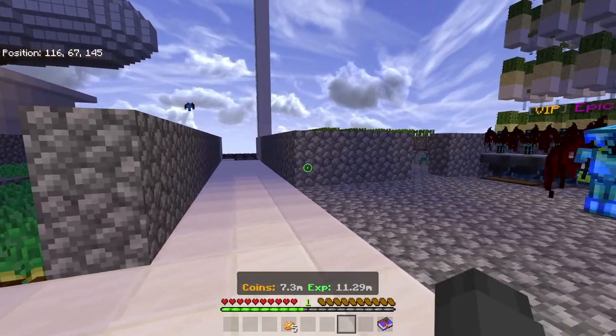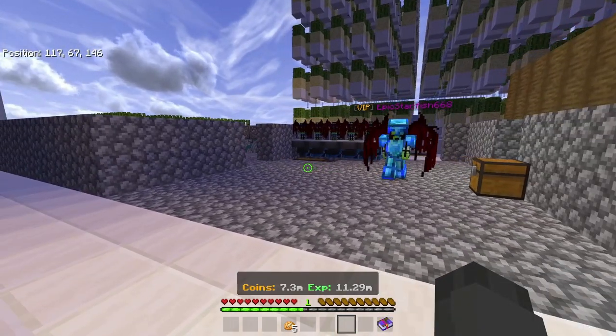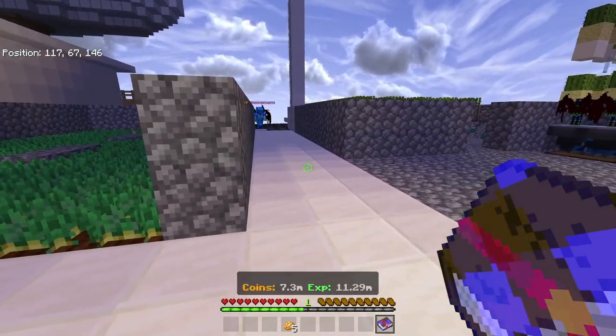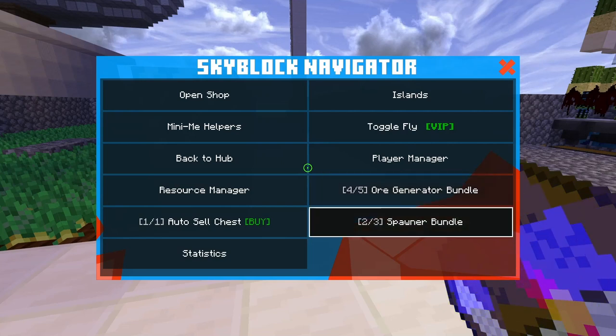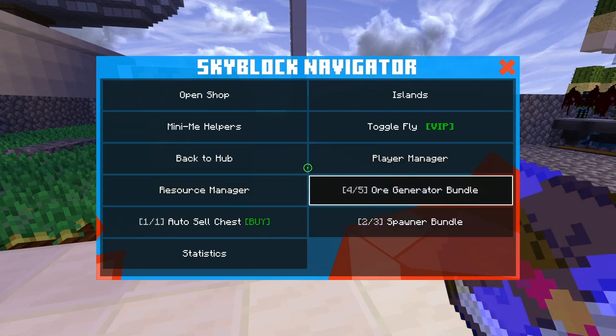To get unlimited of these — and they do work — all you have to do is go to the Skyblock Navigator, which is the book in slot 9 of your inventory, and click. You'll see on the right-hand side of this menu, at the bottom, you'll see Spawner Bundle and Ore Generator Bundle.